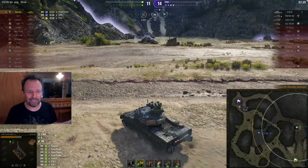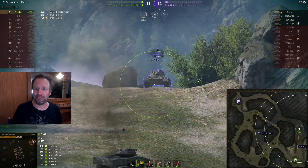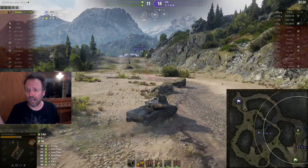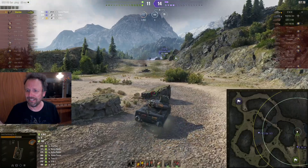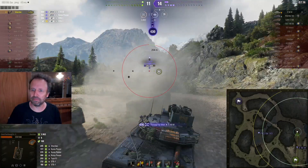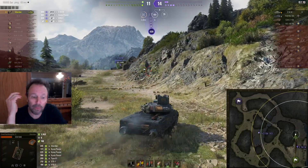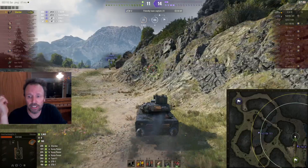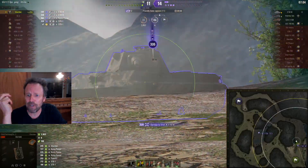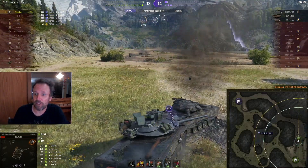In chat: 'idiot Phase 1,' and the Phase 1 replies 'you play with arty so shut up.' The E50 is going to miss, and he's going to bounce — what is going on? How did the E50 miss and how did he bounce? Now he missed too. He can only take two more hits. Snap — he got him. Okay, he gave away a lot of HP there.